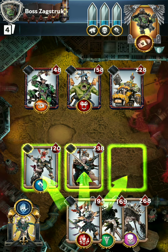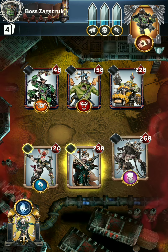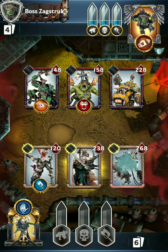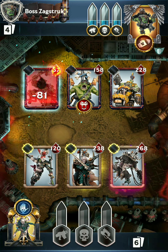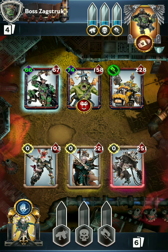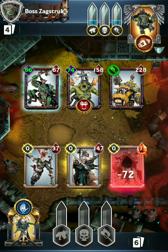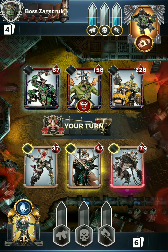We'll try and put down... I don't know if we just want to go for some healing here. Well, whatever — we'll put down the Pain Engine. Looks like they have six Bodyguards total to get through. With Boss Zagstruck, obviously, when they go for the Psychic attacks, their melee cards can also attack. So they're just going to be dealing lots of free damage to Jukari. Of course I have no Psykers, so this is like the ultimate counter to what I have on the field.